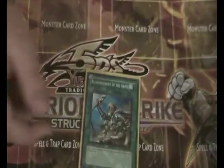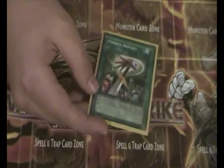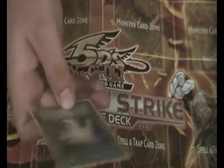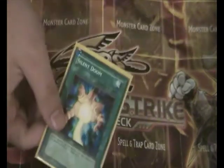Moving on to the spells. ROTA — another common, another reprint. Hidden Armory, which is actually Arms Hole from the OCG — you'd be able to search out equip cards from your deck. Silent Doom — I think it Special Summons a Normal Monster from your graveyard in face-up defense. Because everything revolves around the Geminis, you can keep on bringing everything back. This is why Card Trooper is in it.